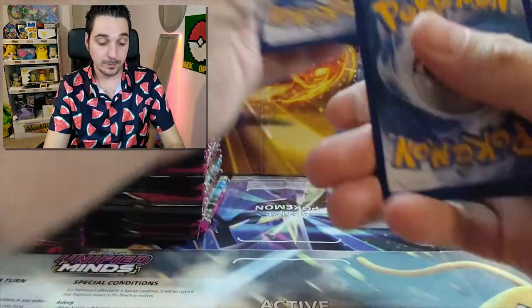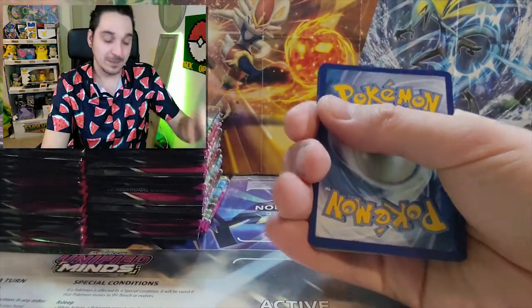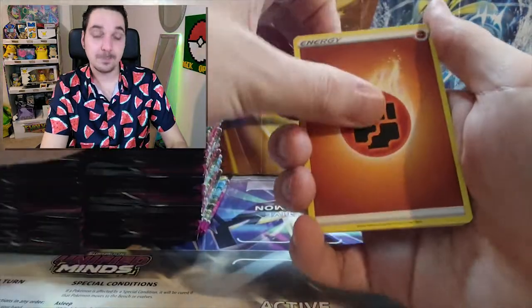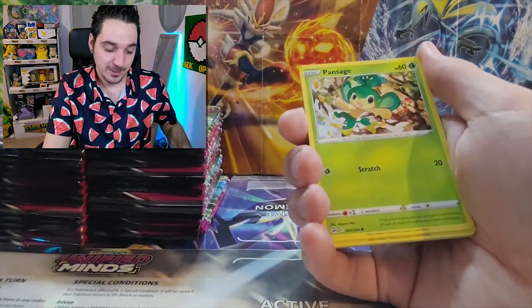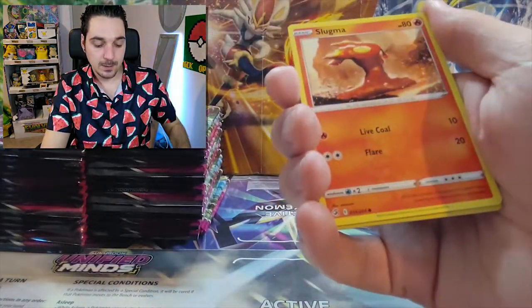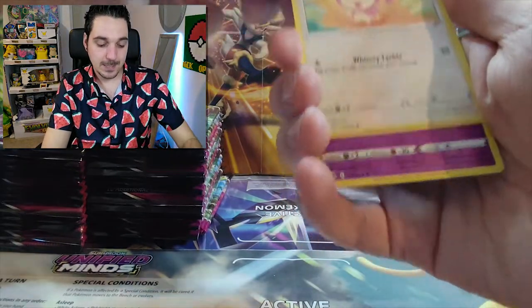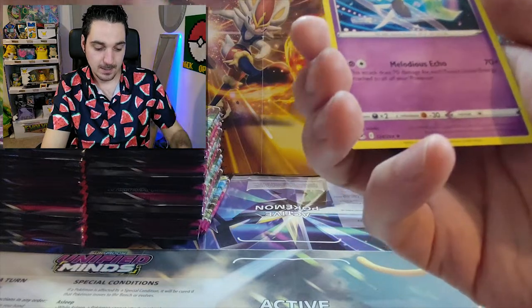One, two, three, four. It's an annoying feeling when you have a sneeze stuck. Fighting. Dunsparce. Cranidos. Medicham. Eldegoss. Pansage. Cofagrigus. Gligar. Slugma. Skiddo. Deoxys. And the last one, a Meloetta.